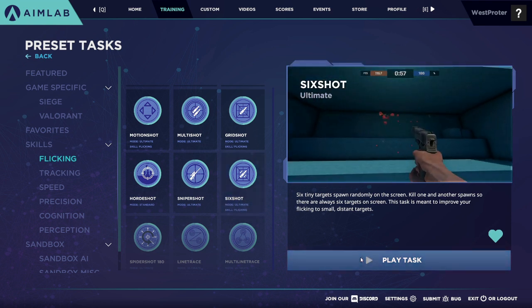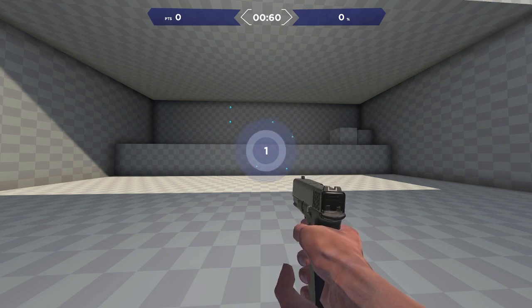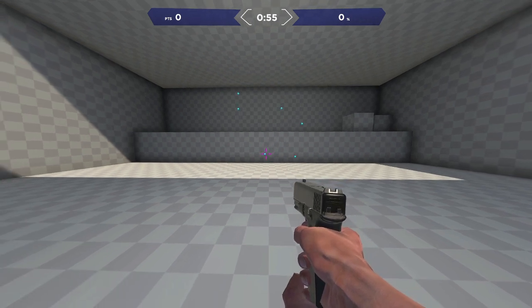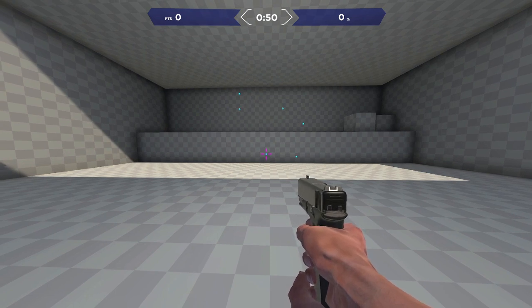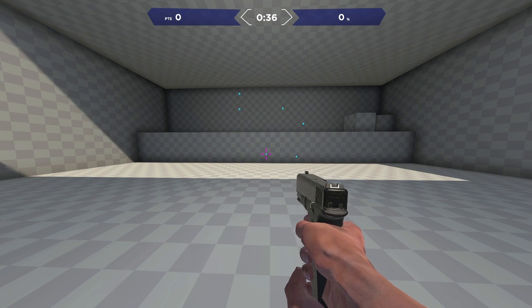The next task I want to go over is Sixshot. Sixshot basically does what everyone thinks Gridshot does — it allows you to practice your flicking by flicking to different balls ranged out in a similar size area to Gridshot, but the targets are significantly smaller. They're a lot harder to hit, which means you won't develop a habit of flicking really fast to the wrong position on your screen. This is the task I'd recommend if you're trying to practice your flicks to precise targets, not Gridshot.